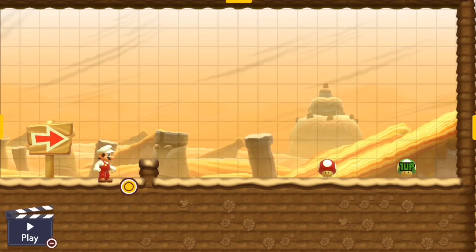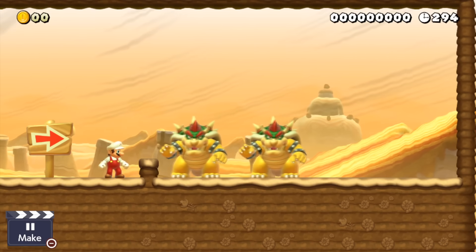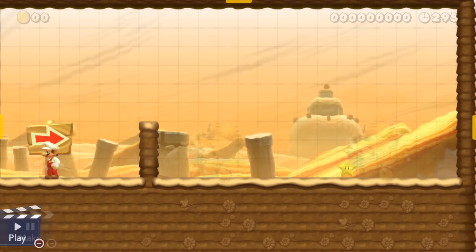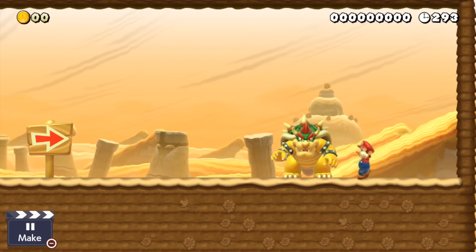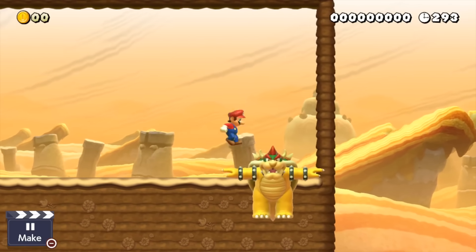By replacing certain power-ups with the Bowser model, he will start doing some movements and poses we have never seen him do. Mushrooms and one-ups make him slide over the surface in a pose. Even cooler is the nut power-up, which causes Bowser to roll over the ground like the nut itself would. A star makes him bounce in the same pose, and a fire flower too but standing still. The copter mushroom has a nicer result as it makes Bowser fly away to the eternal hunting grounds while T-posing.